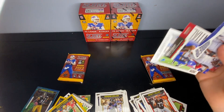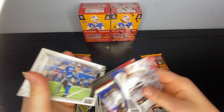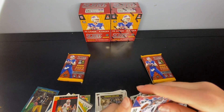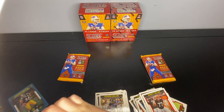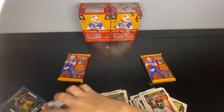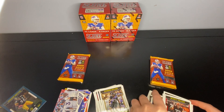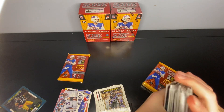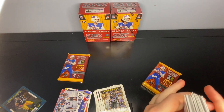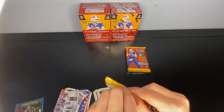CJ Stroud — nice, not bad. We got two of the top quarterbacks, now we just need Bryce Young. Man, I just don't like that they have so many base cards — it's kind of annoying. I'm only halfway through.